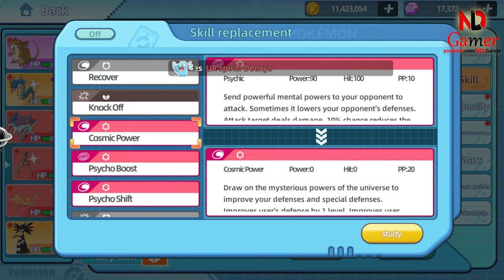Move Name: Cosmic Power. Power: 0 — does not deal damage. Accuracy: 100% — always hits. PP: 20. When Cosmic Power is used, Deoxys's defense stat increases by one stage, allowing it to better withstand physical attacks. Simultaneously, Deoxys's special defense stat also increases by one stage, enhancing its ability to resist special attacks.